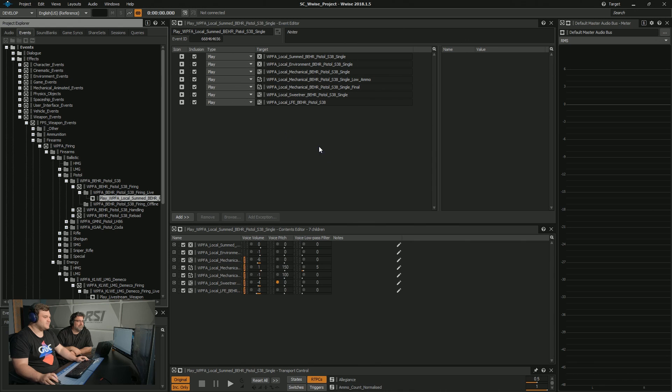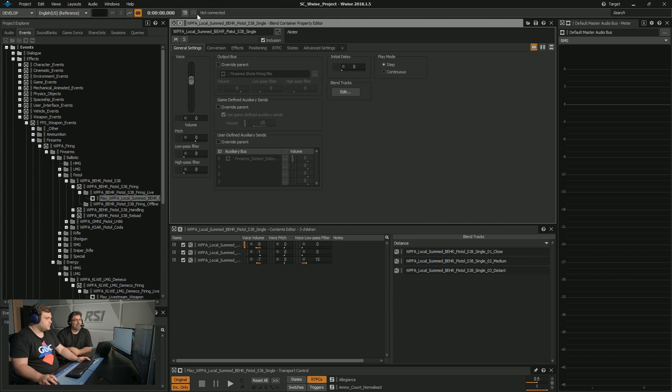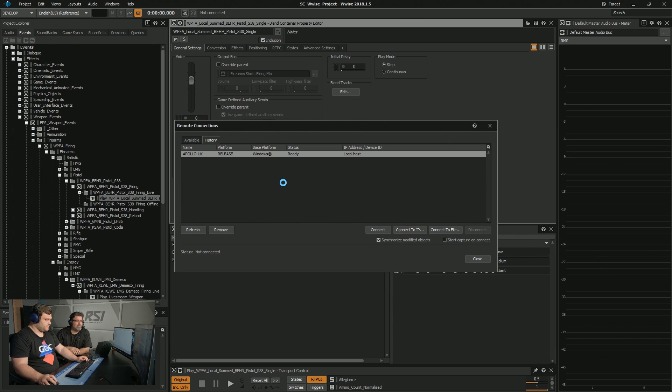As you may have seen before, we use this software called Wwise — this is the tool audio people use. That allows us to put our sounds into something that will then go into the game. What we're looking at here is all of the different layers that represent the gun we just heard. I can solo individual layers — we just connect to the game like this.